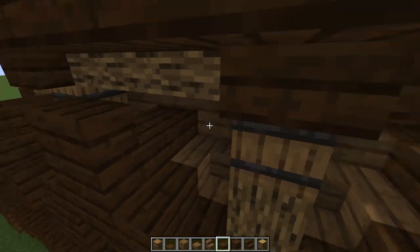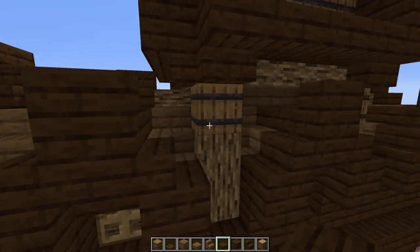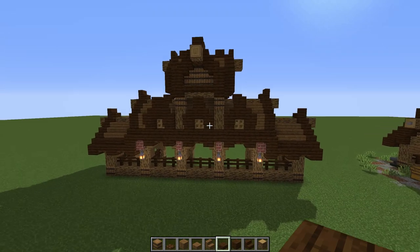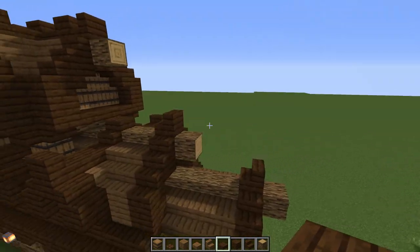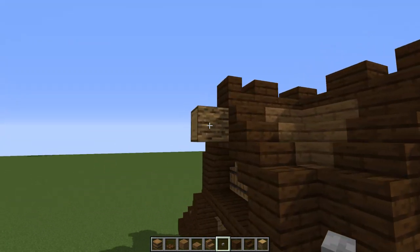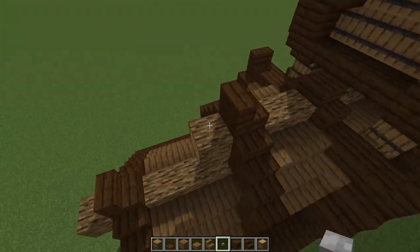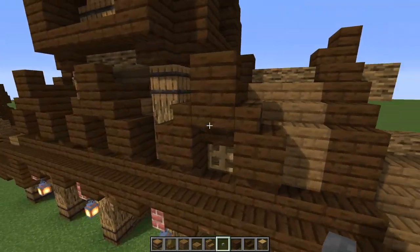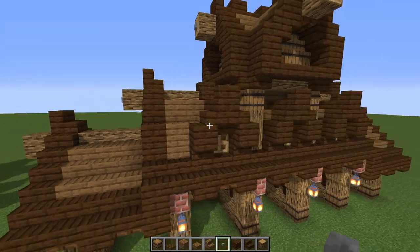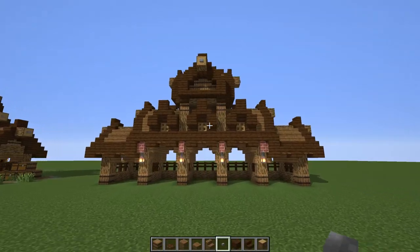We are almost done! The only thing we need now is to add some buttons. Go ahead and put buttons on every single exposed log piece, all the way up here, going all the way around. That is looking pretty awesome!